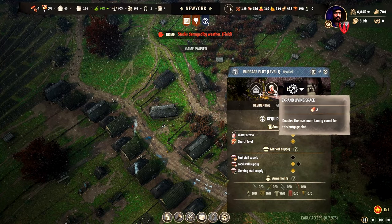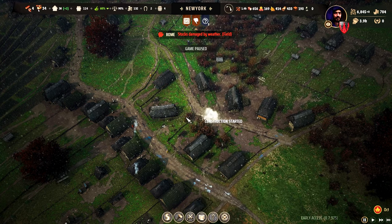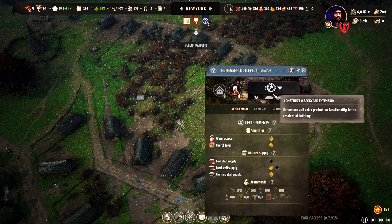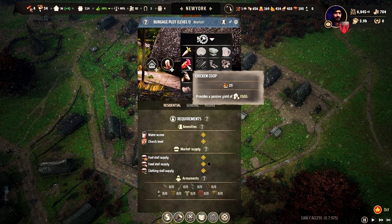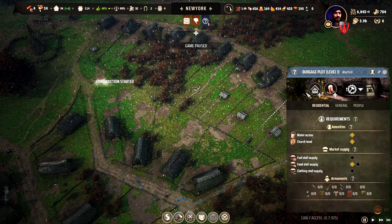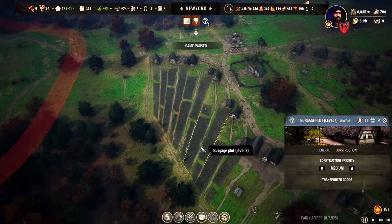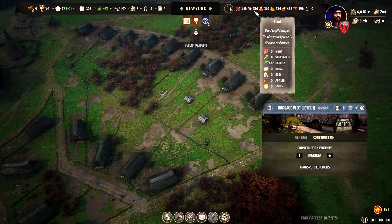Let's pause the game a bit and create chickens everywhere. I don't know how much chickens are gonna eat here, but chickens are a good investment in small plots. And it is really cheap — 25 each. We have plenty of land here and we don't need more berries.